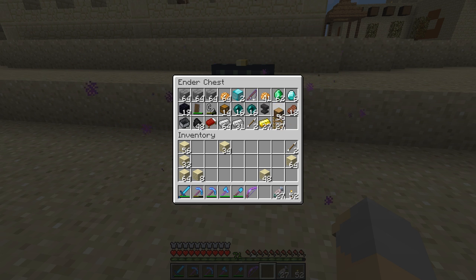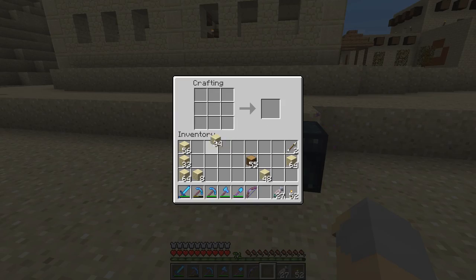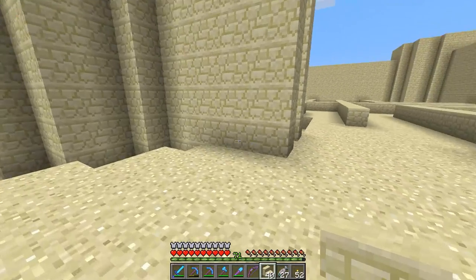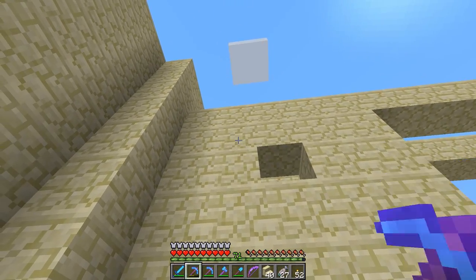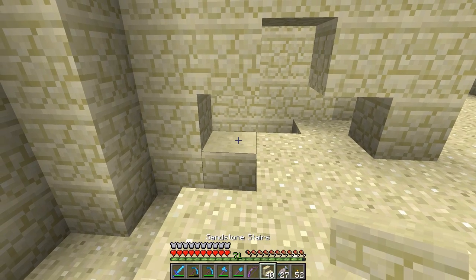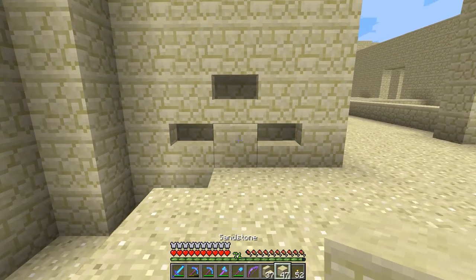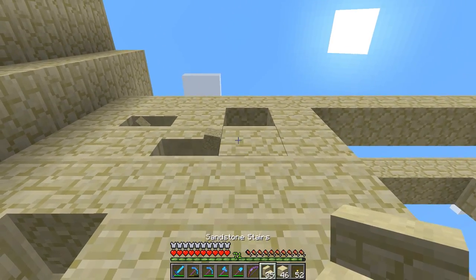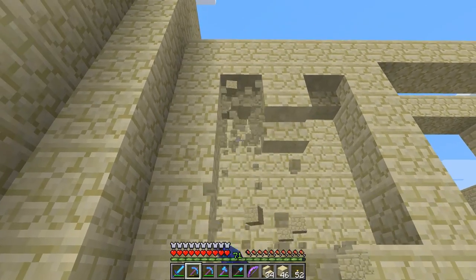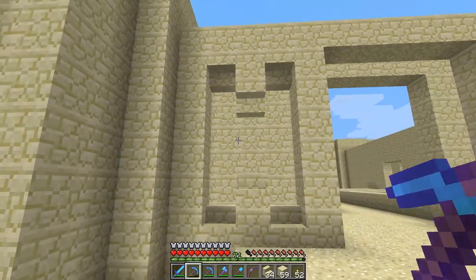I think the first thing to do — let's go ahead and make ourselves a crafting table and put it right here. Then we'll start off with a little bit of sandstone stairs. I'm thinking we'll take out these three, and maybe those up there, and do something like this. Up here we basically do the opposite, like so. So we get this shape in the wall — that'll give us a little bit of depth there.